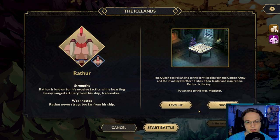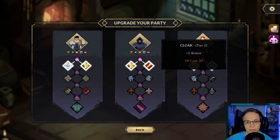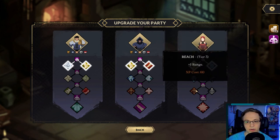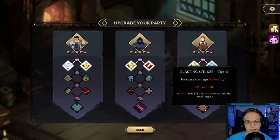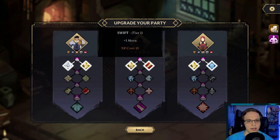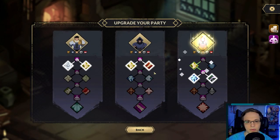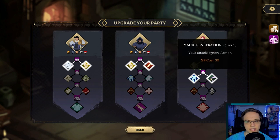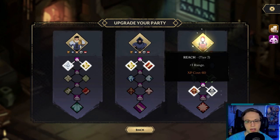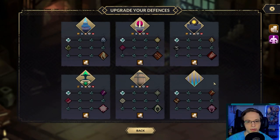Let's level up here. Rather is known for his evasive tactics while boasting heavy ranged artillery from his ship — Rather never strays too far from his ship. The queen desires an end to the conflict between the golden army and invading northern tribes. Let's put an end to this war. Armor, movement — your attacks ignore armor, gain one armor each wave until the end of the battle, increases damage radius by one. That's pretty insane. We're going to go ahead and give us more movement. Two armor — your attacks ignore armor, I'm gonna get that. And then we'll get movement for our guy here. What can we do at the shop?